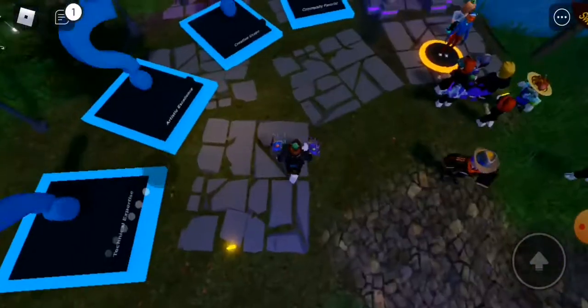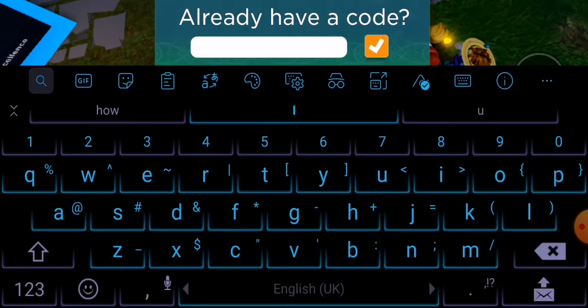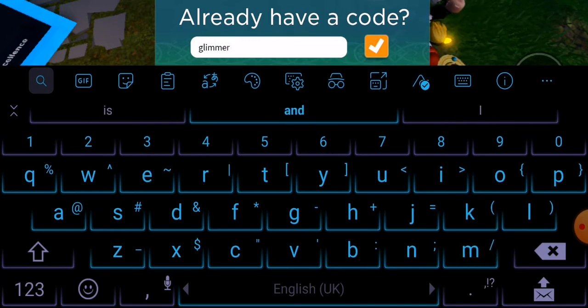So let's just get started with the video. First you want to get swag here, right — you want to click promo code here, and you want to type in the promo code "gleamer" just in here, then click tick.